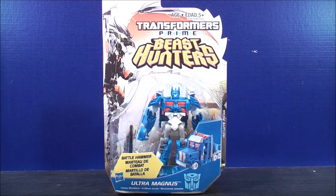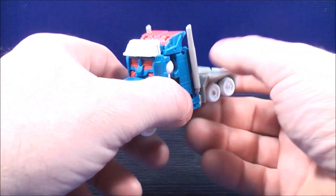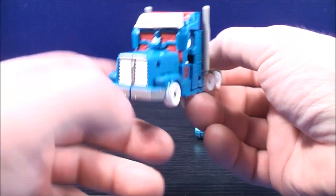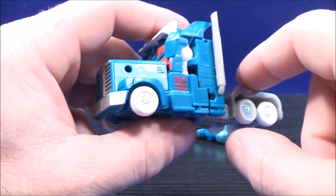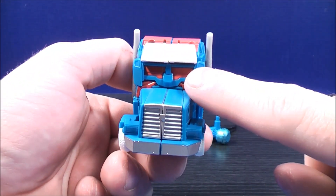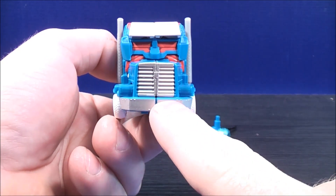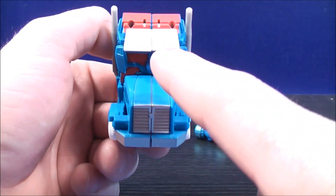So without further ado, let's get Transformers Prime Beast Hunters Cyberverse Ultra Magnus out of here and see what he's all about. So here we have Ultra Magnus in his Truck Mode along with his mighty Forge of Solace Battle Hammer. This guy looks superb. Ultra Magnus is a light blue colored truck. He has a red Autobot logo on both sides of the door.